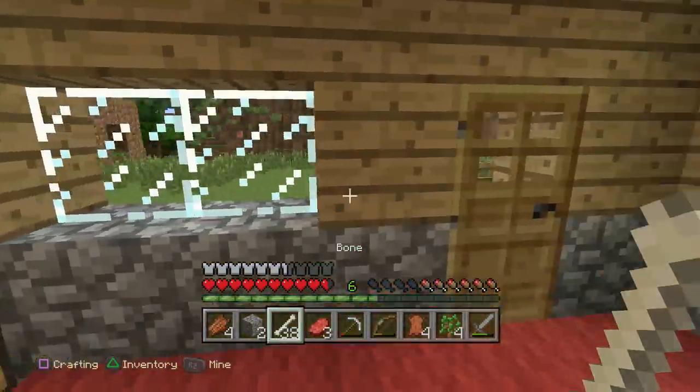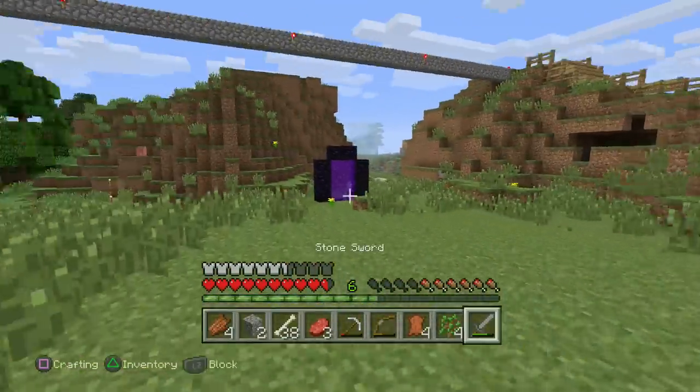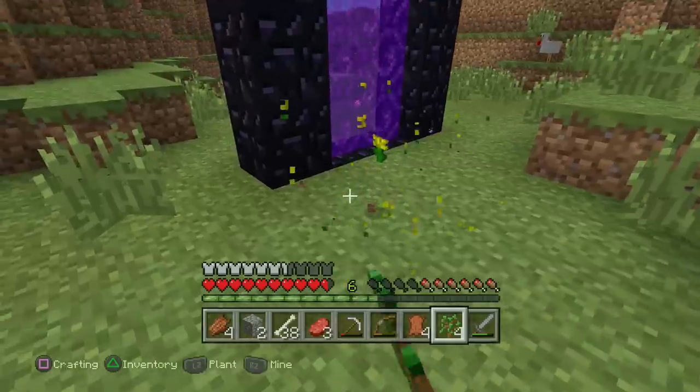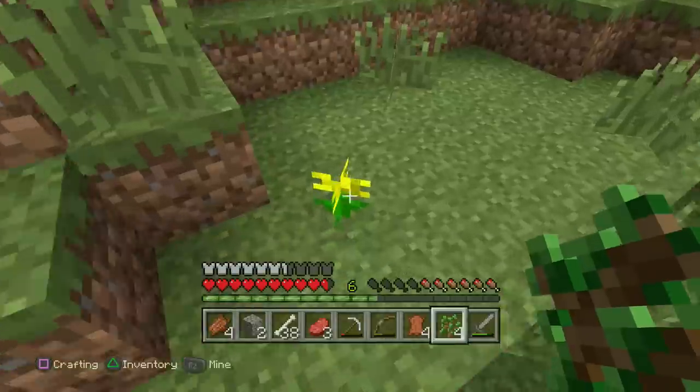To get yellow dye we must go find a plant just like that one over there. I don't know how many we need so I'm gonna get three just to be accurate and safe. Let's get this one, and then this one, and then this one.